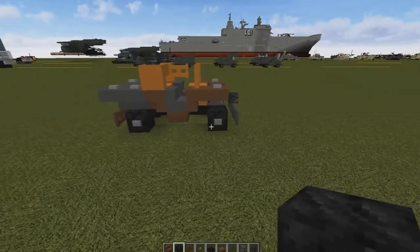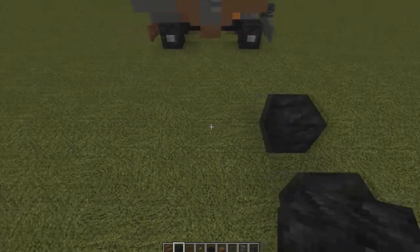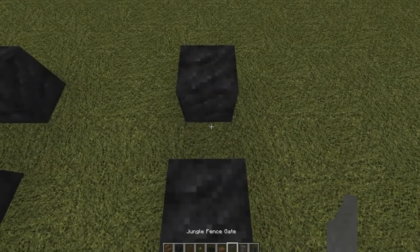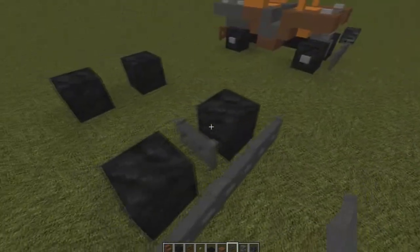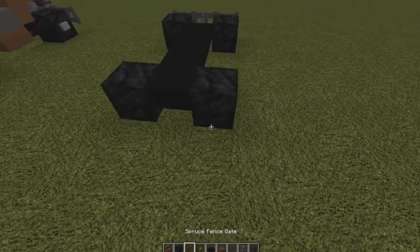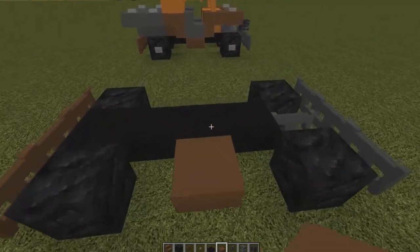We're going to start by building this thing. We'll start by putting our wheel block down, skip a block, put another one, skip three blocks, put down another set of wheels. Then in between the wheels we're going to put down our fence gate like that, three across the front, and behind that we're going to put four slabs like that, then three brown fence gates across the back, and then two brown slabs there.